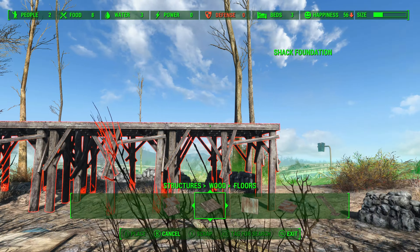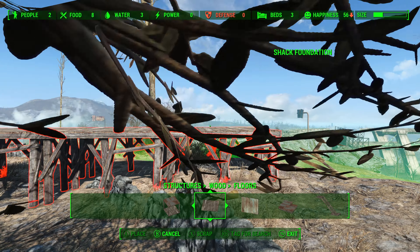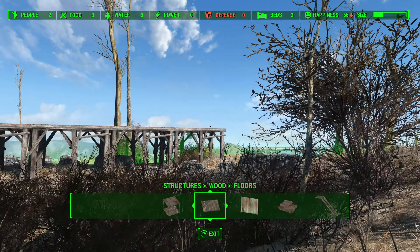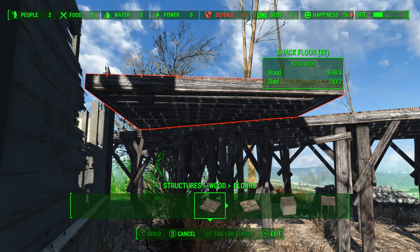The lack of nearby resources further compounds these issues, making material gathering somewhat challenging. Given these disadvantages, Tenpines Bluff is best avoided as a primary settlement, focusing more on strategic location instead. That said, it does supply an early amount of corn crops, which is good, but in the long run it's not the best settlement to start your settlement journey in.